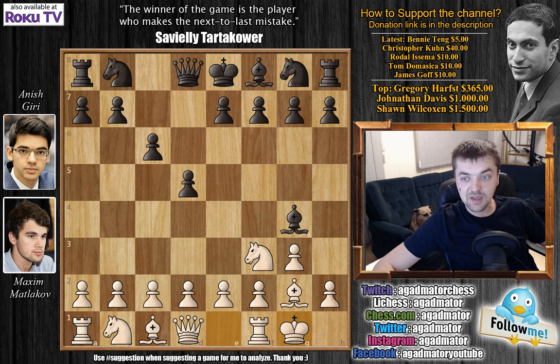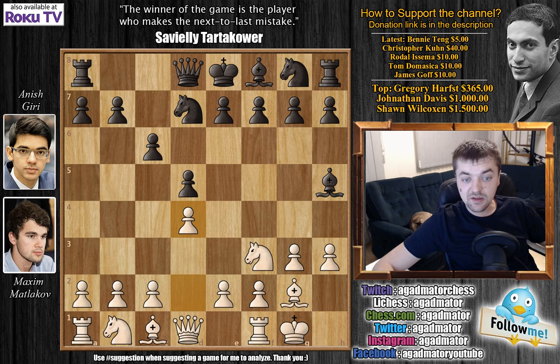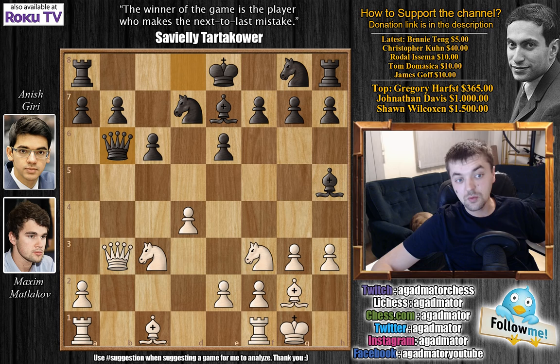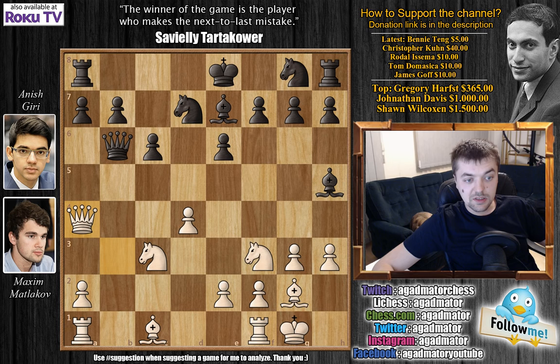Getting back to this game: bishop to g2 by Matlakov, c6, castles and knight to d7. H3, bishop to h5 and d4. E6, c4 and bishop to e7, knight to c3, d captures on c4, and we have b3 offering that full pawn. Giri of course accepts this — c captures on b3, queen captures on b3.